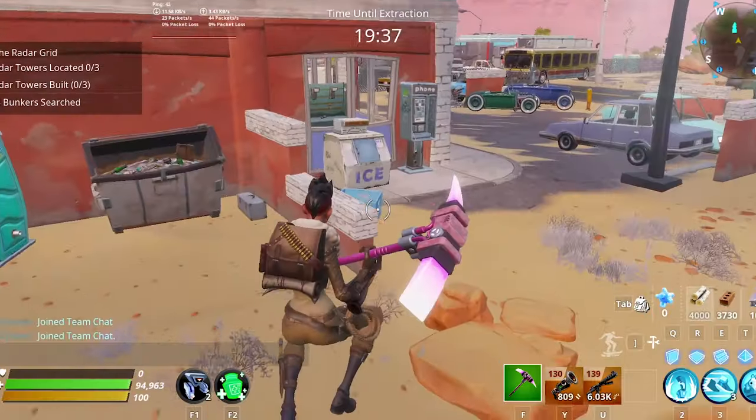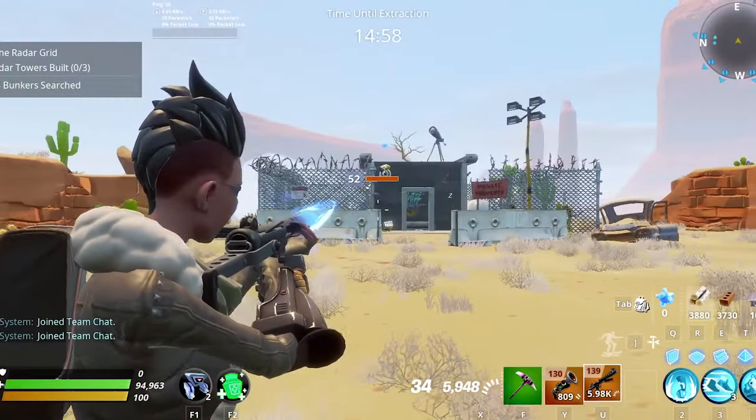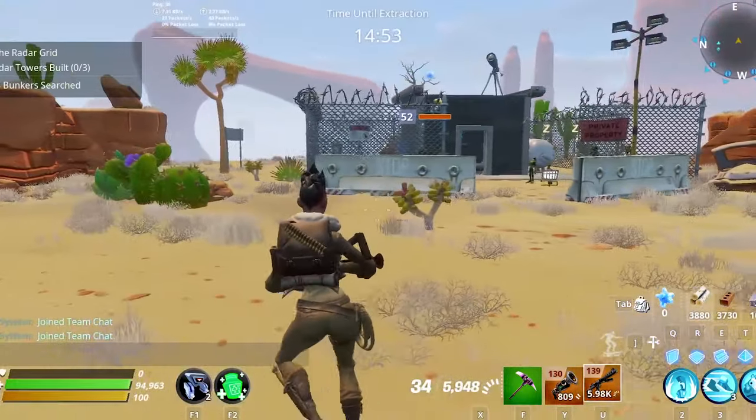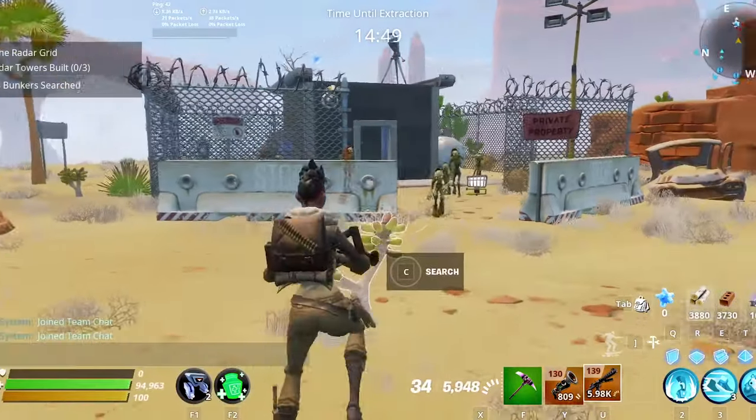If you are watching this video, you probably don't know what a bunker is. This building in front of me is called the bunker. There will be no exclamation mark on the map, and bunker locations will be different in every mission, so you just need to go around and find it yourself.